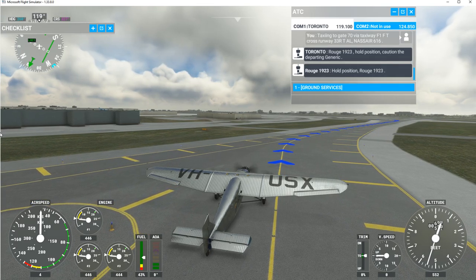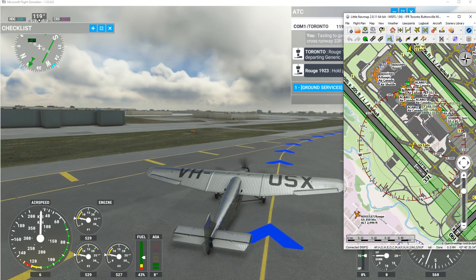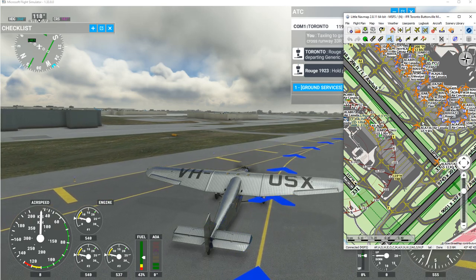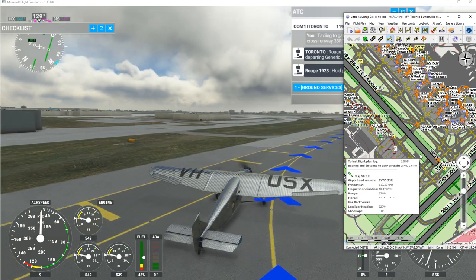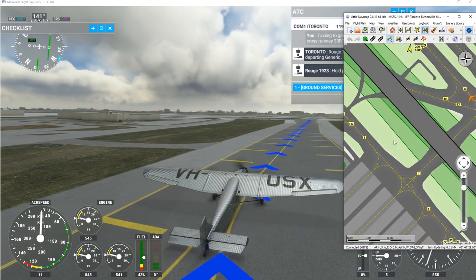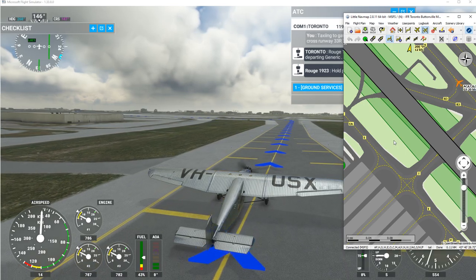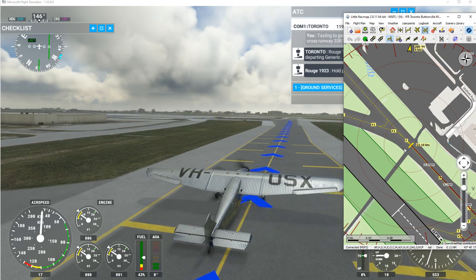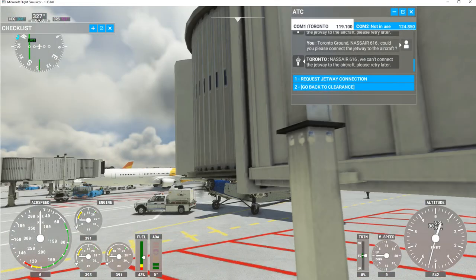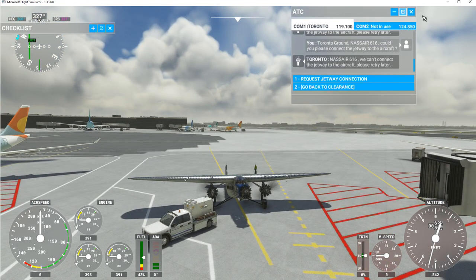Okay, let's go to gate 70. I'll bring up Little Nav Map so you can see where we're going. Zooming in — gate 70 is probably in this area with the lower numbers. Let's zoom in a bit so you can see better. It makes it easier to follow taxi instructions when you have the taxiways like Taxiway Foxtrot showing up. And there we are — parked at the gate.